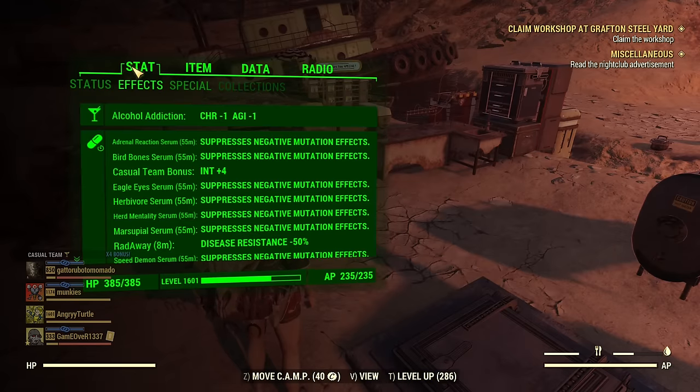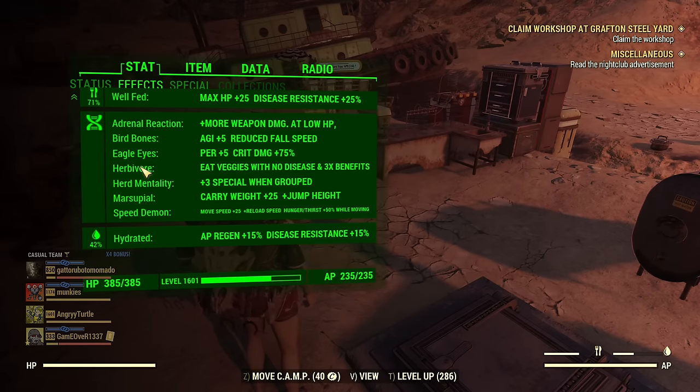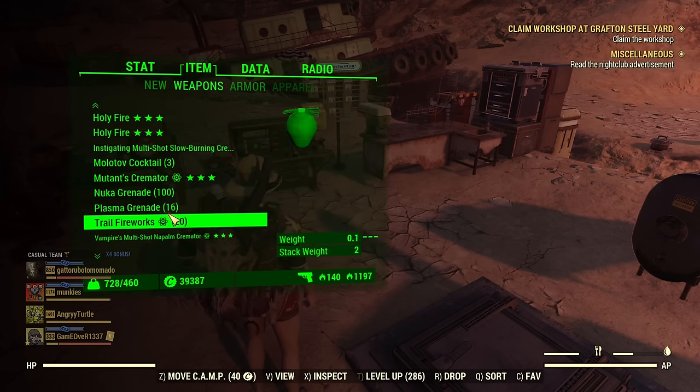What mutations do I have? Currently fresh, as I was working on the build and changing them a couple of times. I settled on: Adrenaline Reaction, Bird Bones, Eagle Eyes, Herbivore, Herd Mentality, Marsupial, and Speed Demon. Herbivore so I can have maximum crit damage boost from food — I have a bunch of Herbivore Serums so if I want to use carry weight meat-based products I can just pop a Herbivore Serum and then use those food buffs. Bird Bones is really necessary to avoid Power Landing in Power Armor. Adrenaline Reaction for all that extra damage.